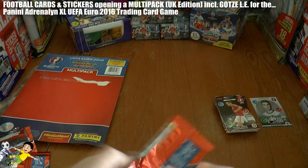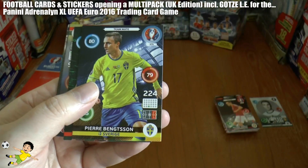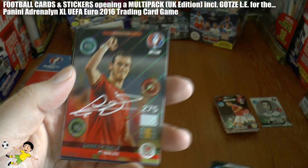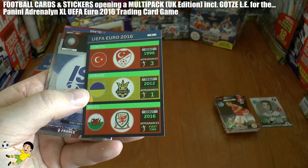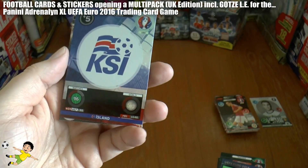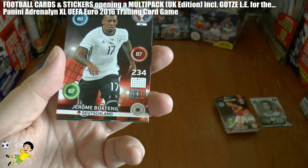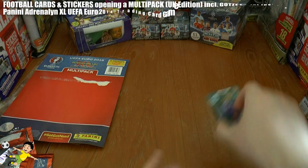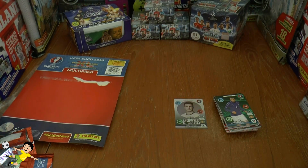And the final pack of this multi-pack opening. We get Kravitz of Ukraine, James McAfee of Everton and Republic of Ireland, Benson of Sweden, and a teammate card from Portugal. Then we have the Gareth Bale signature card with huge ratings — 101 control and 95 attack. Followed by the nations cards for Turkey, Ukraine, and Wales — Wales making their debut in European competition — and the Iceland team logo. Then Koscielny of Arsenal and France, a Superstopper, Jerome Boateng centre-back from Bayern and Germany, and Antonio Candreva, the journeyman midfielder from Italy. That completes the Goetze limited edition UK edition multi-pack opening for the Panini Adrenaline XL UEFA Euro 2016.